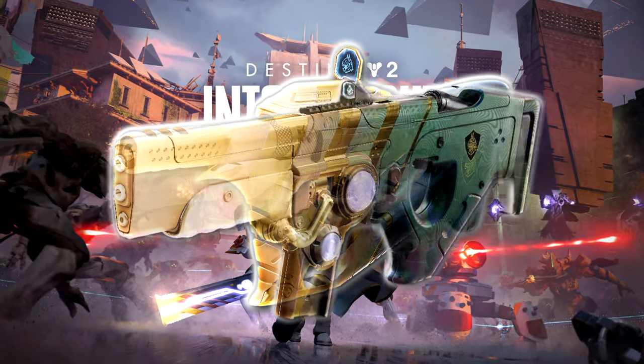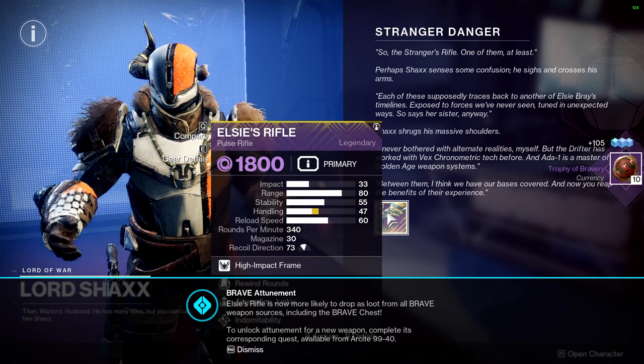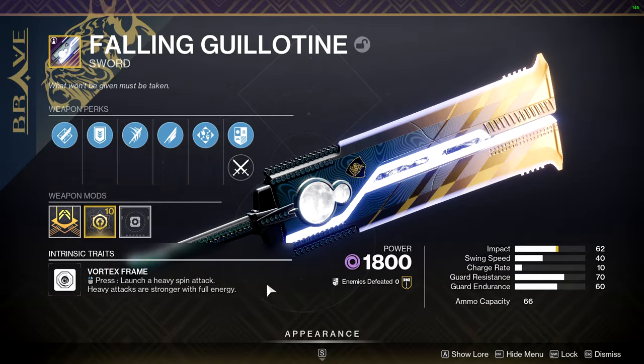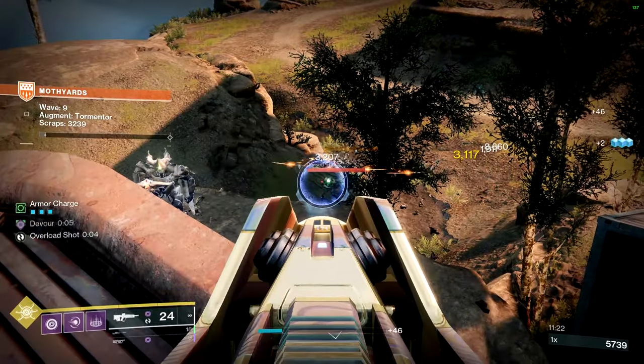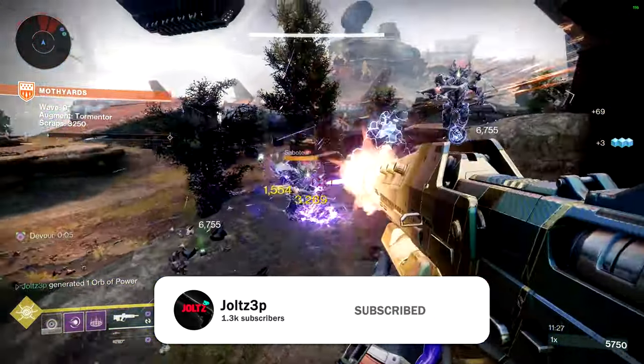With Into the Light's release, some of the best weapons in Destiny history are back. In today's video, I'm going to show you how to obtain all 6 of these weapons alongside their curated rolls as quickly and concisely as possible. Drop a sub if you want to help us reach 5k subs before the end of this year, and let's get right into it.